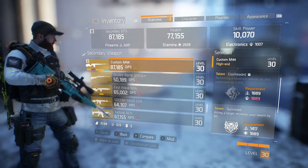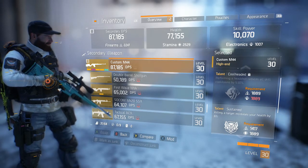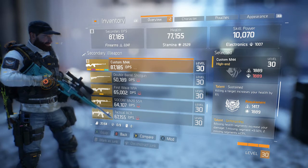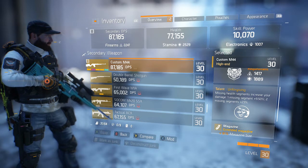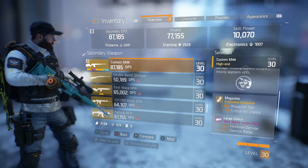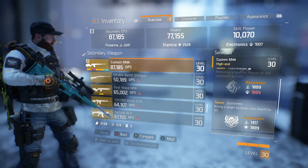My first talent is Cool Head — performing a headshot reduces all skill cooldowns by 5.5%. The second talent is Sustained — killing a target increases your health by 6%, that's not too bad. The last talent is Unforgiving, which increases my damage by a percentage for every health segment I am missing. This is not too great — I really wish I had Brutal on this.